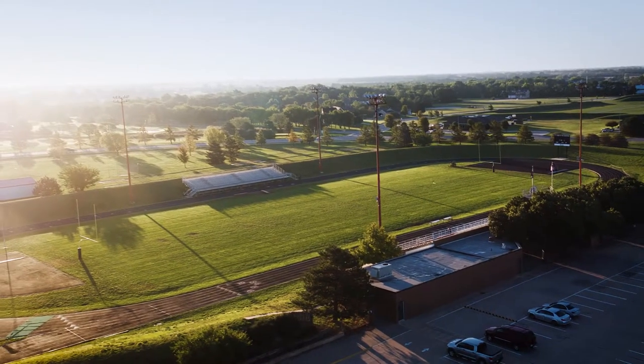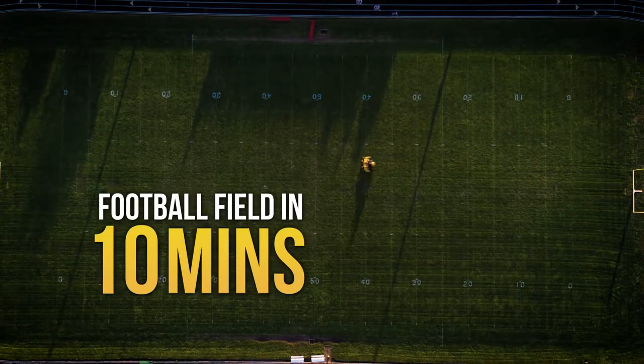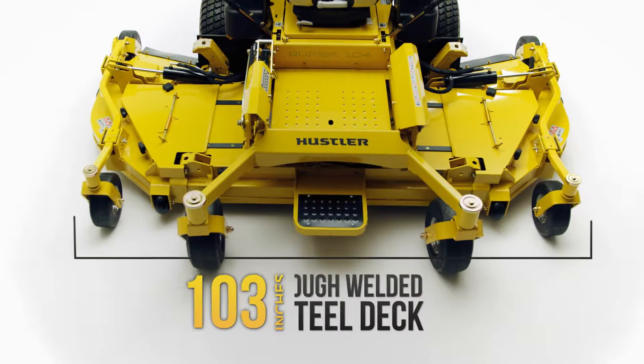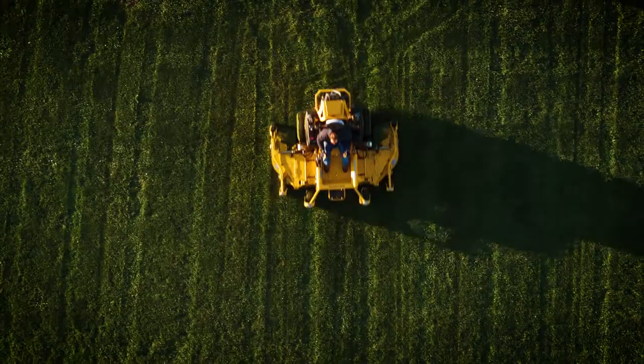Imagine the size of a football field. Now imagine being able to mow that much grass in under 10 minutes. That's what you can do with the coverage and power of the Super 104. At 104 inches, it offers the widest and most productive deck of any commercial zero-turn mower.